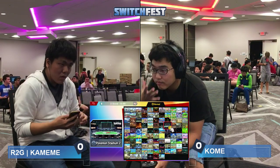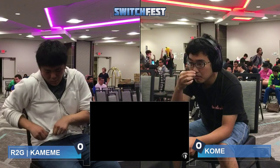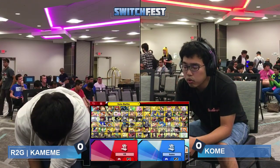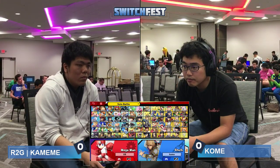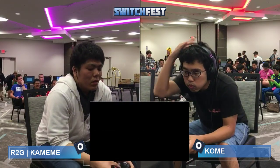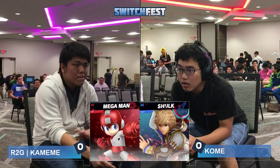Shulk in general is probably used to just always having the range advantage. But then it's like, oh wow, now I'm fighting Mega Man — low-key you kind of have the range advantage here. I guess that's Shulk versus any projectile character. But Pellets, and don't forget about that Range S Art. We might see Komei actually utilize the Range S Art if Komei is trying to snap to the ledge.